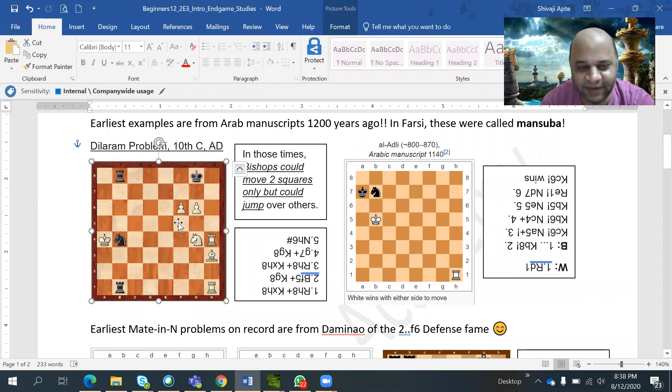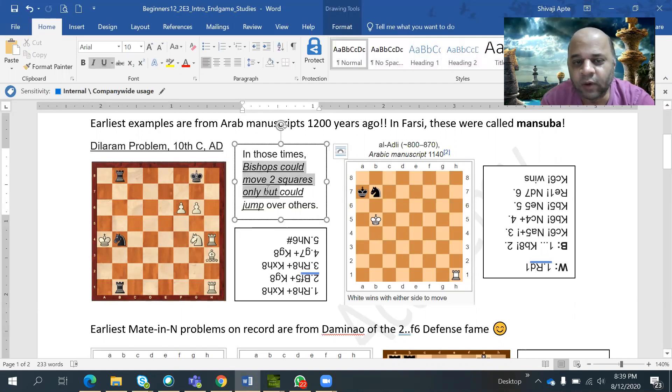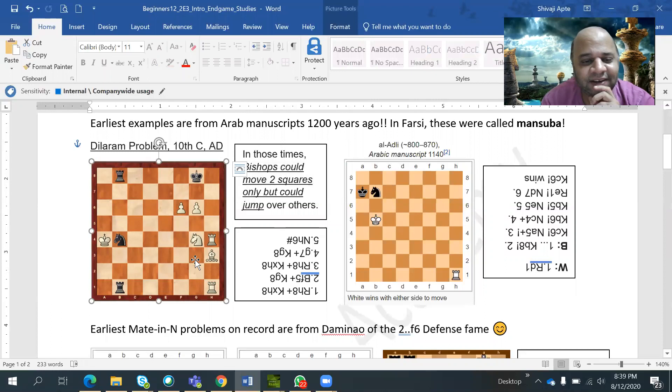This is white to play and checkmate. The rules of chess have evolved since the 10th century. Rooks, knights, kings, and pawns behave the same way, but the queen and bishop were different. Bishops could move exactly two squares at a time — not one — and they could also jump over other pieces. That was the rule at that point.